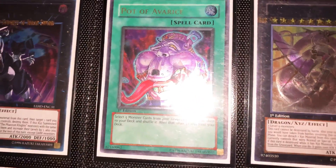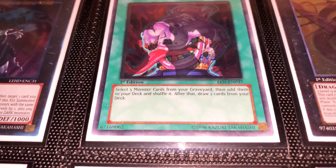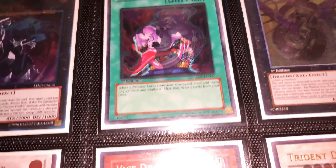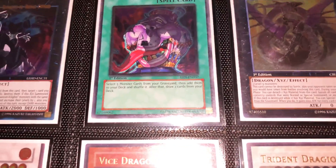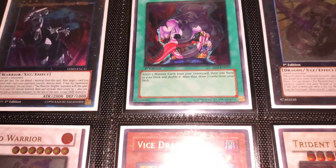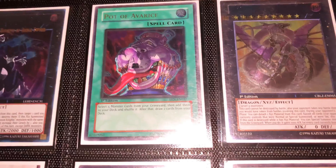Here we have one of my favorites — this is a Pot of Avarice with Card of Sanctity's foil. As you can see, it's showing the hands holding up coins and the pot. Really cool card. I've had a lot of people try to buy this from me but it's currently not for sale. A cool fact is that Card of Sanctity was actually from two sets after Pot of Avarice — so there's a crazy difference in time there from The Lost Millennium.